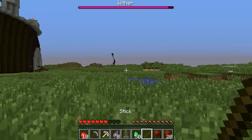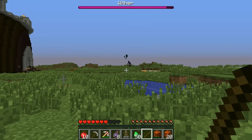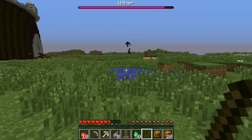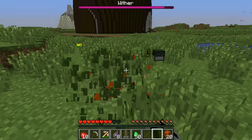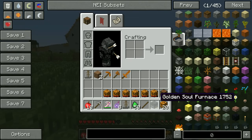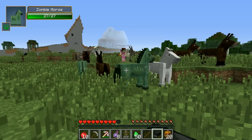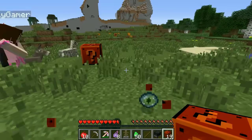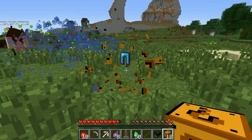Who do you think is going to win? I'm predicting the Mutant Enderman's got this. I'm thinking Wither. Yeah, you're probably right — the Wither effect's going to get him. Alright, the last really unlucky block. Ooh, I got a really cool furnace called the Golden Soul Furnace. That sounds amazing. But I have nothing to smelt, so it's kind of sad.